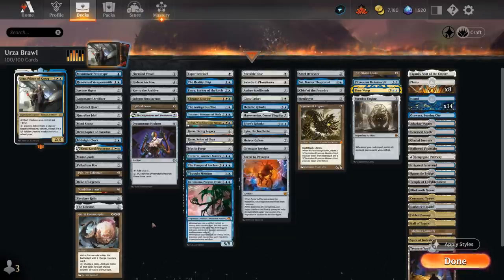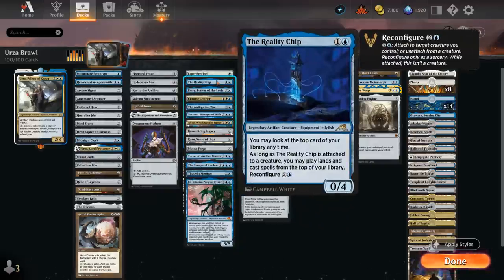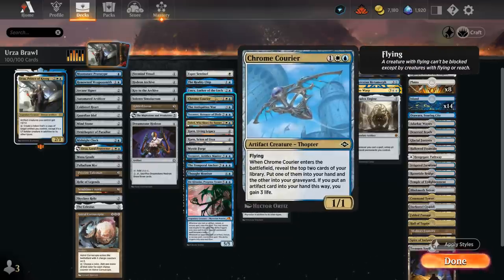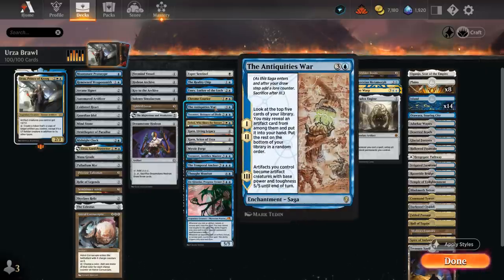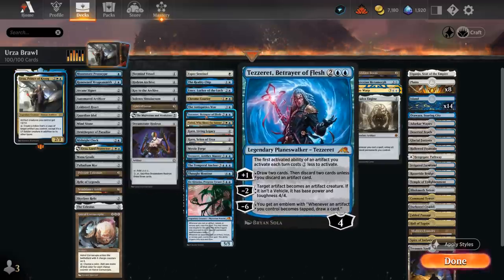The next category is additional card draw engines. At 1 mana there's Esper Sentinel to tax the opponent. Reality Chip, if reconfigured, can help us play spells off the top. Emry can replay artifacts from the graveyard. Courier lets us look at the top 2 and put one in our hand — also fun to copy with Urza. Antiquities War can find artifacts among the top 5, and on the final chapter turns all our artifacts into 5/5 creatures to maybe one-shot the opponent, especially nice with the +2 bonus from Urza. There's Tezzeret, Betrayer of Flesh for additional card draw and discounts on activated abilities.